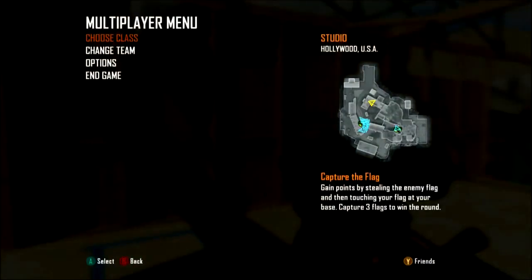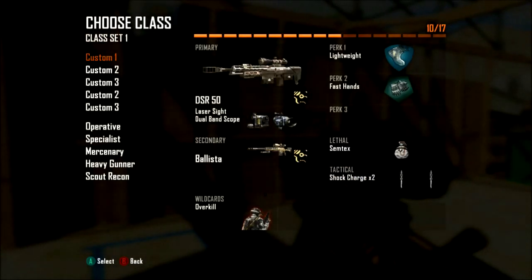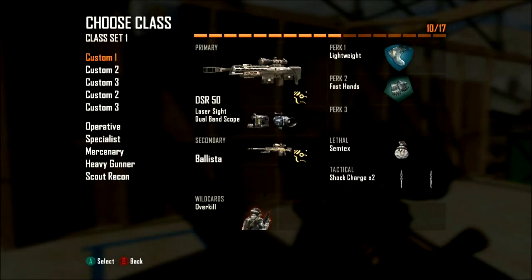Let's jump straight into a class setup. This is the class setup I use online and what I recommend. The only thing you really need is the blister with no attachments. I also recommend the semtex — it just helps out a little bit.